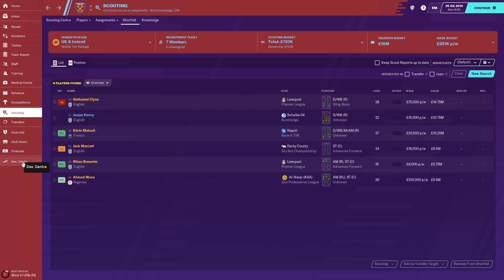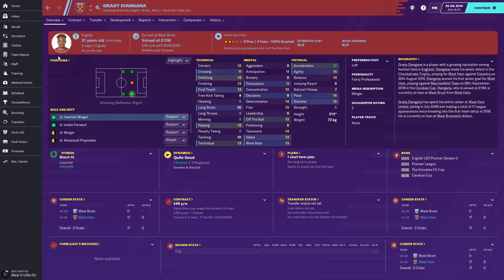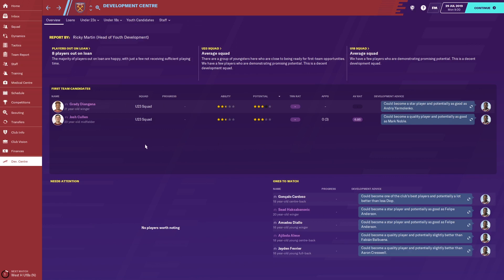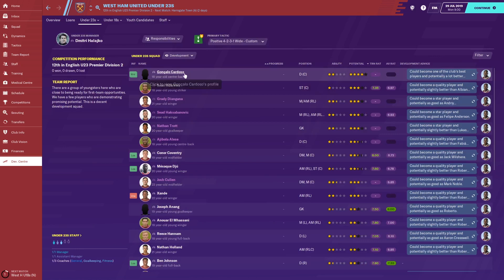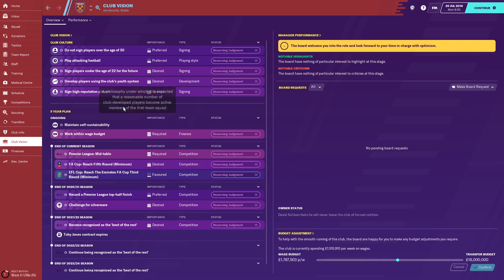The Development Centre is a massively important screen that you need to focus on this year, because it shows your first-team candidates — that's why I picked up Josh Cullen. You've also got Grady Diangana, currently on loan at West Brom. This screen will update throughout your career and let you check players coming into the squad, players out on loan, and your under-23s and under-18 squad for potential. West Ham have a very good youth system, so if you get a few years into your save, developing players through the youth system would also meet the club vision.